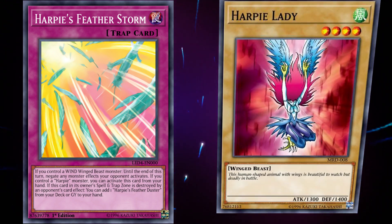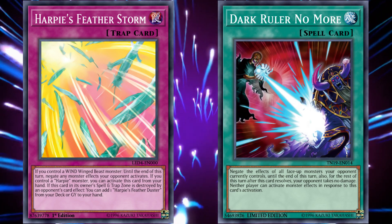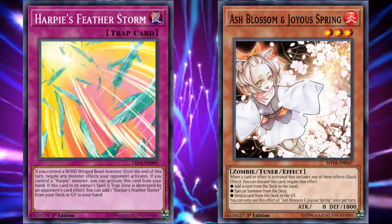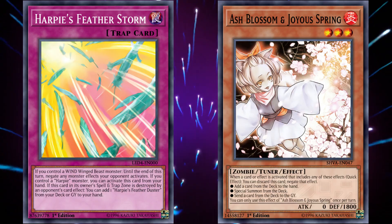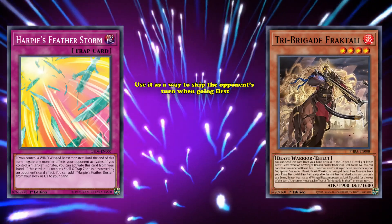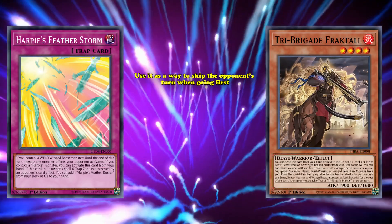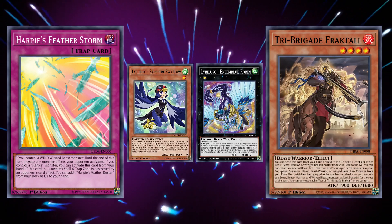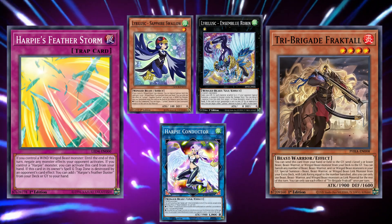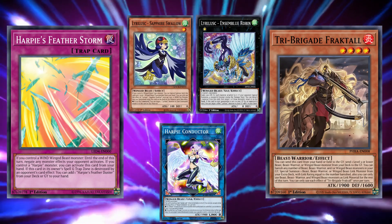Or even when going second, it essentially acts as an archetype Dark Ruler No More. In fact, it's even better than Dark Ruler No More, as not only can it be used in response to an opponent's effect, it also negates any monster effects from anywhere for the entire turn, meaning that it also negates your opponent's monster-based hand traps. Harpy's Featherstorm is such a powerful card that other decks that aren't Harpy's have also incorporated it into their strategies. During the time Tri-Brigade decks were meta-relevant, they would often use Harpy's Featherstorm as a way to skip their opponent's turn when going first, since the deck was extremely capable of accessing Wind Winged Beast monsters — either through Tri-Brigade effects to summon out Wind Winged Beast monsters, or by using Lyrilusc monsters to go into Rank 1 Wind Winged Beasts like Lyrilusc - Assembled Nightingale. Tri-Brigade even played a Harpy's monster in their extra deck, Harpy Conductor, and could use the effect of any main deck Tri-Brigade monster to summon it out, allowing them to technically activate Harpy's Featherstorm from their hand.